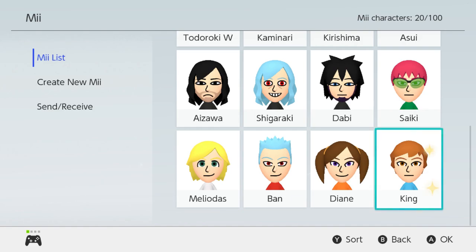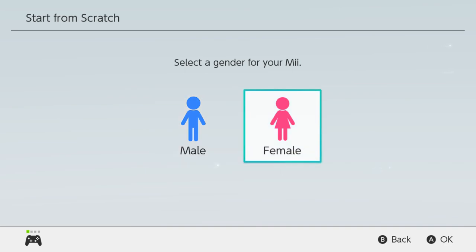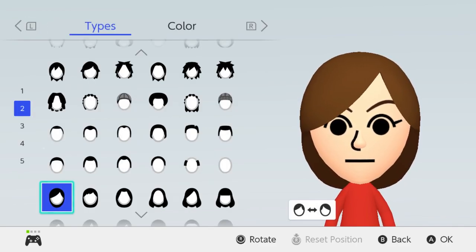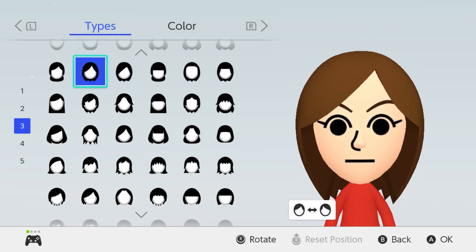For our next character we're going to go with Merlin. We're going to start from scratch, then female. Face shape can stay the same. For her hairstyle it wouldn't really be wavy but it's not that long.